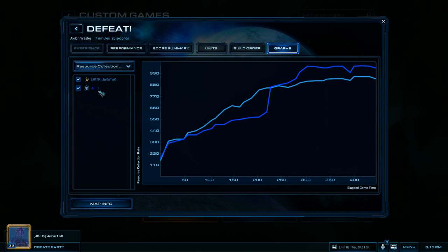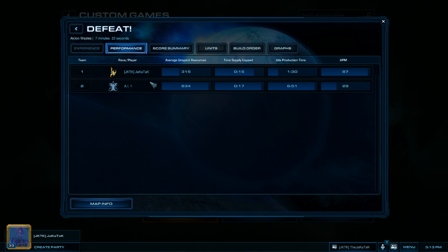Resource collection rate is necessary to put average unspent resources into perspective. If we don't have our resource collection rate, average unspent resources becomes meaningless. For example, let's say there was a six-pool game — against a zerg, not a terran — and I left as soon as the zerglings came in because I rage quit. 334 unspent resources in that game is pretty bad.